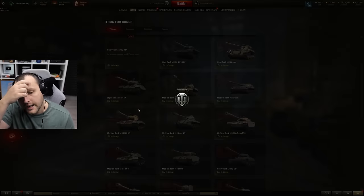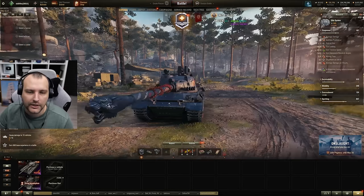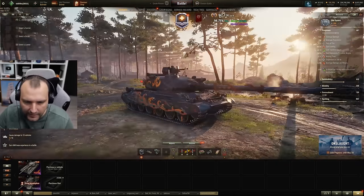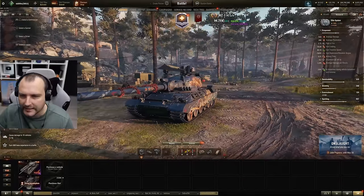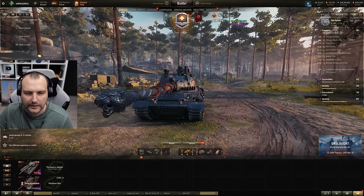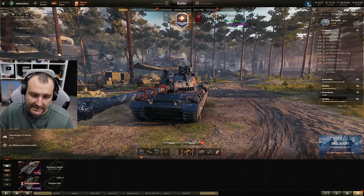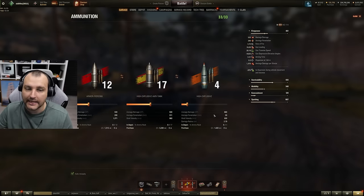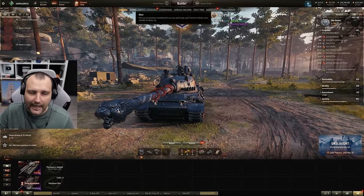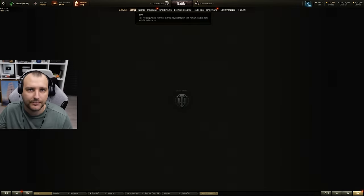Moving on, next is the WZ-114. In my opinion this is one of the worst tier 9 tanks in the game, period. It has disgusting gun handling, although the alpha damage is okay. But considering that this tank and the E75 are the same tier, it's laughable. This tank is just simply a pile of kaku — do not buy it, don't spend your hard-earned bonds, it's just simply not worth it.